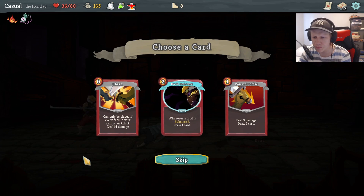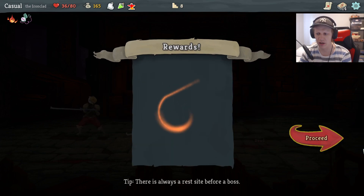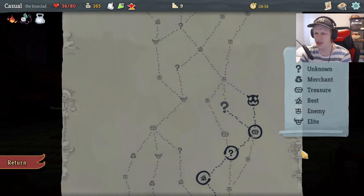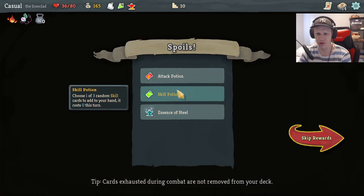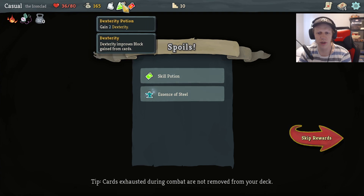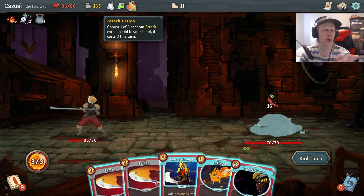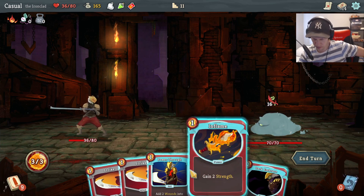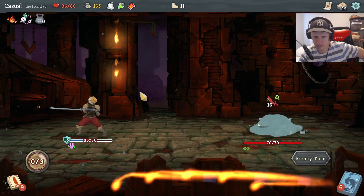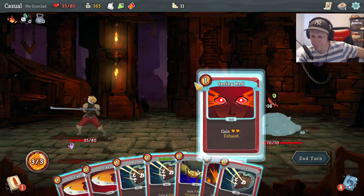Relics are good. Whenever a card is exhausted, draw a card — I like that. I'm gonna take Dark Embrace. I can gain strength at rest sites. Find some potions — I really like the regen potion. I always forget to use potions, by the way. Whenever a card is exhausted, draw a card. I'll do this.